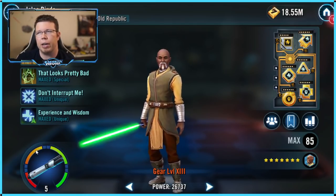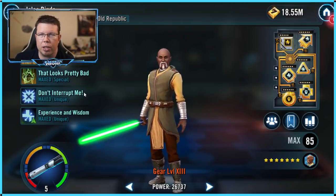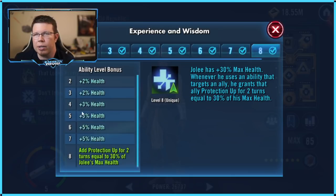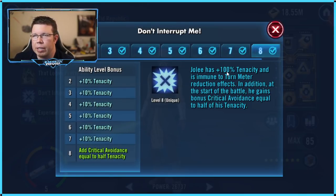Jolie — I'd be remiss not to mention him. He wants crit avoidance, and I know that's not the same stat as tenacity. But here's the thing: he has 100% tenacity base, and at the start of the battle he gains bonus critical avoidance equal to half of his tenacity. This is something that's overlooked quite a bit.